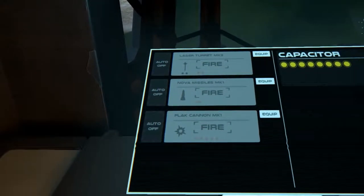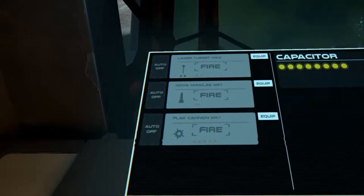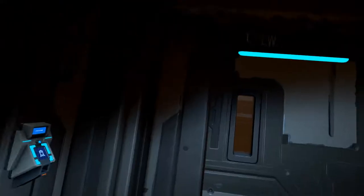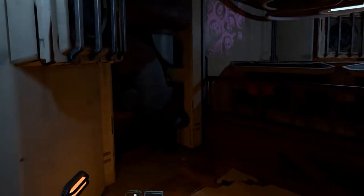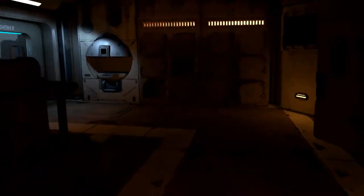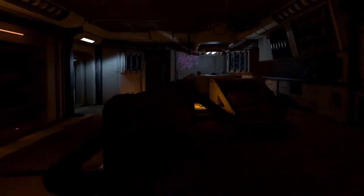This one looks like you're going to have three weapons only. The next adjoining room is going to be the teleporter, and then we can go into the crew quarters. What's unique here is an elevated lounge area — a dining and lounge area.